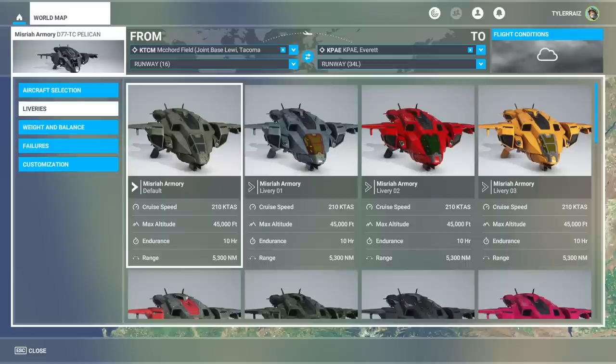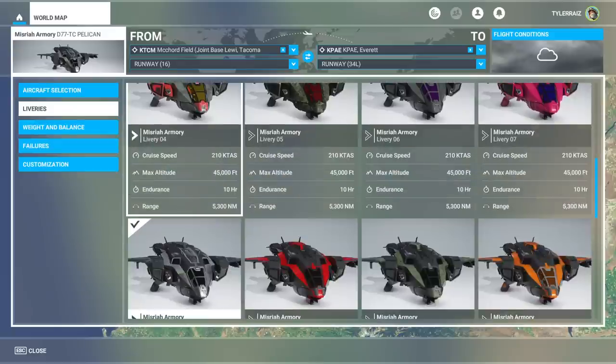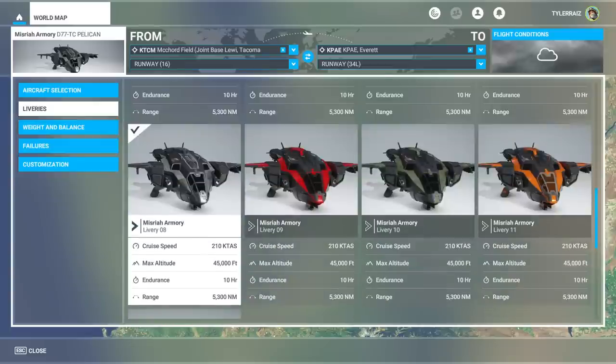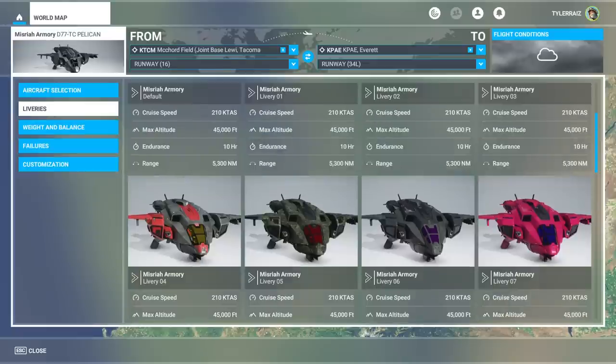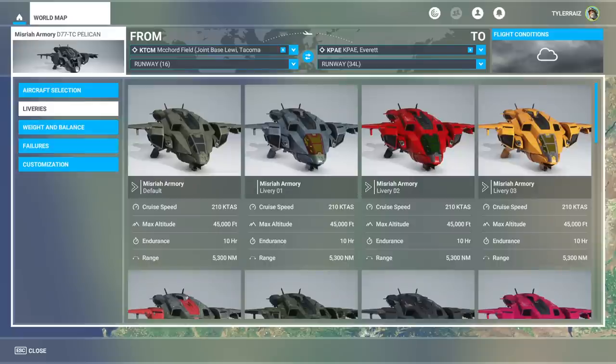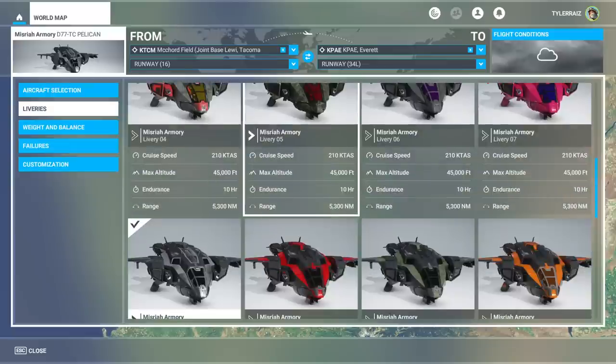I've heard of the Pelican before, I've seen it around, but yeah, we've got all sorts of colors. I have to say that it doesn't really help the sense that Flight Sim is a serious sim that we have this. But then again, for previous Flight Sims, we also had fictional craft — not usually official ones, they were mods added by other people, third-party mods — but there was a Halo Pelican available for FSX incidentally, though not quite as official.